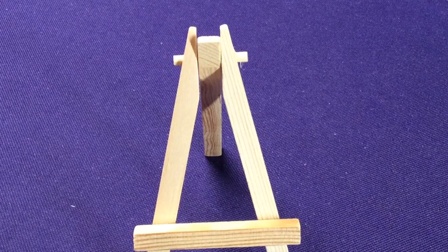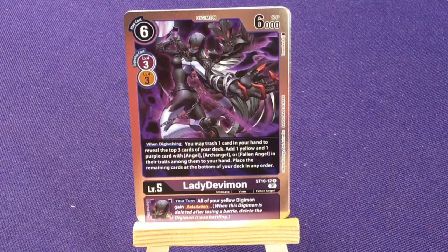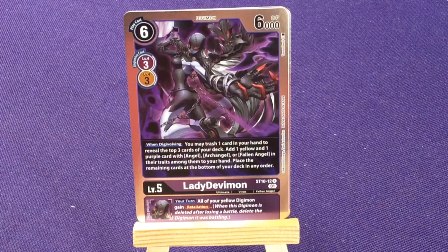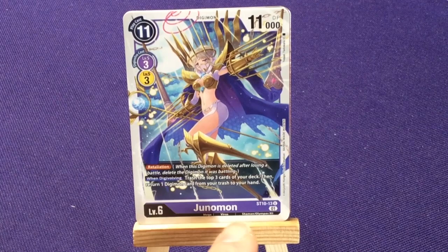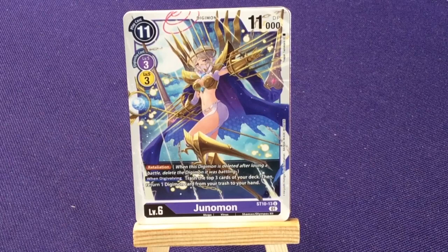Then we have four copies of LadyDevimon — a regular foil rare. When Digivolving, you may trash one card in your hand to reveal the top three cards of your deck, then add one yellow and one purple card with Angel, Archangel, or Fallen Angel in their traits to your hand, placing the rest at the bottom in any order. On your turn, all your yellow Digimon gain Retaliation — when this Digimon is deleted after a battle, delete the Digimon it was battling. Finally for Digimon, four copies of Junomon — a Mega, also a Shaman and an Olympus 12 member. She has Retaliation, and when Digivolving, trash the top three cards of your deck then return one Digimon card from your trash to your hand.